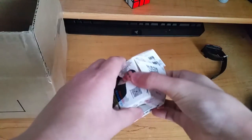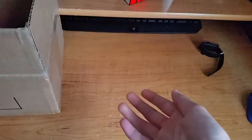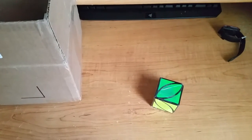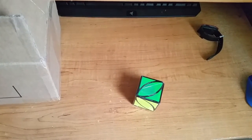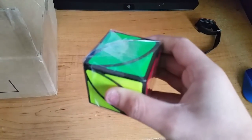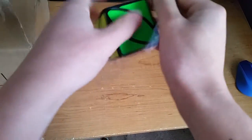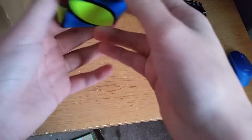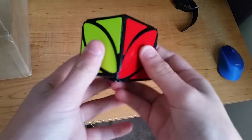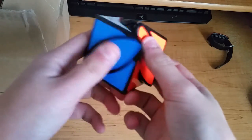So into the actual cubes — first we have the Chi-E Ivy Cube. I'm really excited for this one. It's really tight in there. Let me get my knife to remove the plastic. So this is like a skewed shape mod, a little UWR puzzle I wanted to get, and it turns pretty nicely. That's basically the premise of it — it turns nicely if you know how to solve a skew.